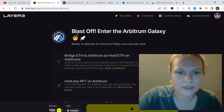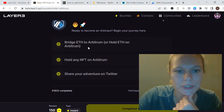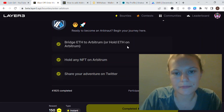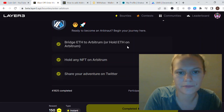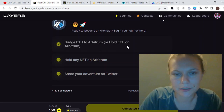The first task to complete is called 'Blast Off - Enter the Arbitrum Galaxy.' The first thing to do is bridge Ethereum to Arbitrum or hold ETH on Arbitrum. To complete this you need some ETH. It took me about $40, which I put into my MetaMask account, and I think that will be enough to complete all the tasks.